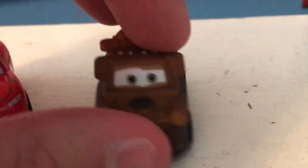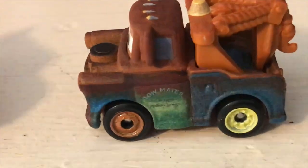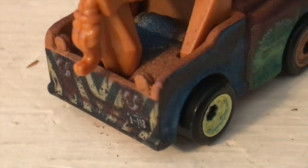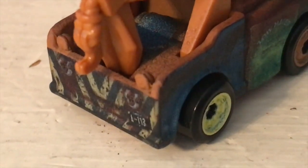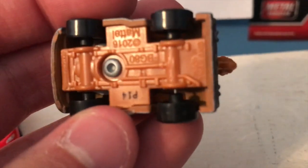I definitely prefer his expression in the image they used on the back of the packaging. This one always looked a bit off and kind of creepy to me. Got his one light that's still intact, and the one roof light that's out. On the side: 'Tow Mater, Tow and Salvage, Radiator Springs.' Unfortunately, like all the Mini Racer Maters, both of his wheels are yellow, although one should be more blue. A113 license plate on the back, and there is a look at his base.